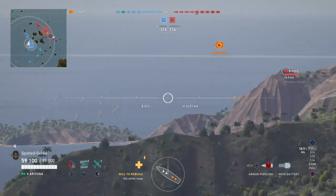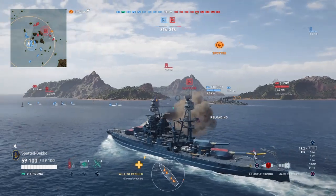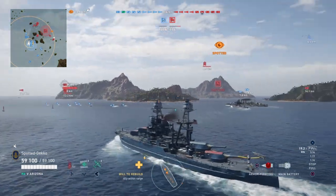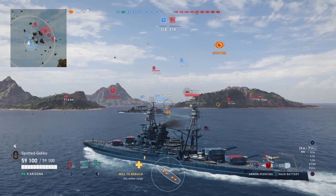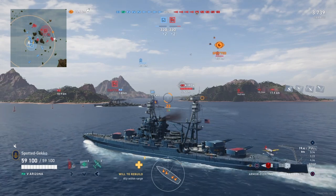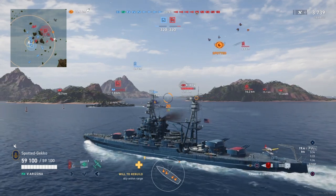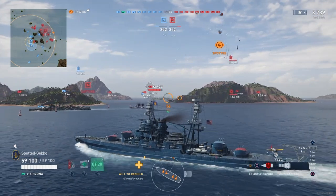One thing I find very valuable in Airstrike with carriers is the use of the fighter aircraft on board — it performs quite well. Already we're starting off with some action because right off the bat the enemy carrier is making a beeline for my ship. You can see the torpedo bombers coming in for an attack run right now.